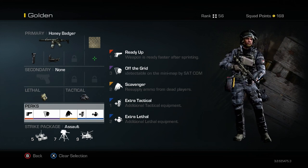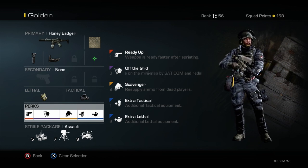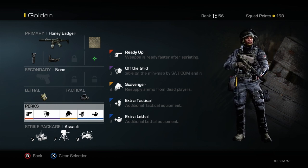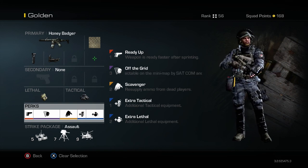A little side tip: if you want a higher KD, stick to a weapon you're comfortable with and stay with it. If things are going positively, don't fix what ain't broke. Now these last two perks — Extra Tactical and Extra Lethal — are very important, especially if you're always holding down an area like I do. Your equipment will eventually run out, but these perks help you hold out long enough until you get your first killstreak.